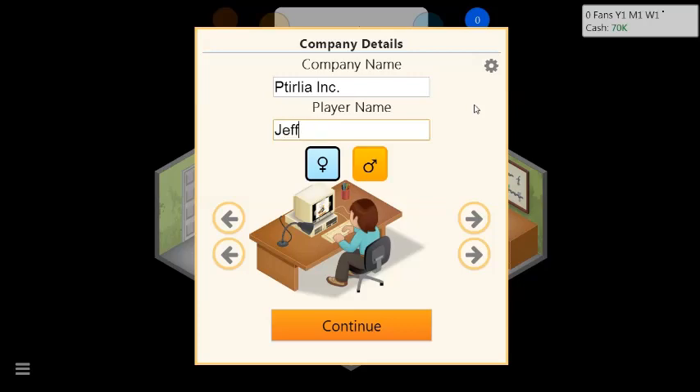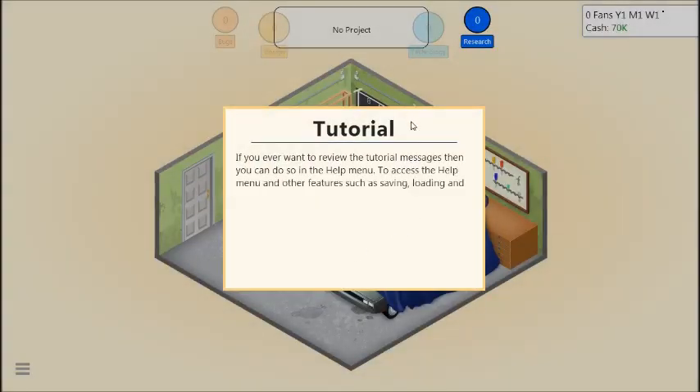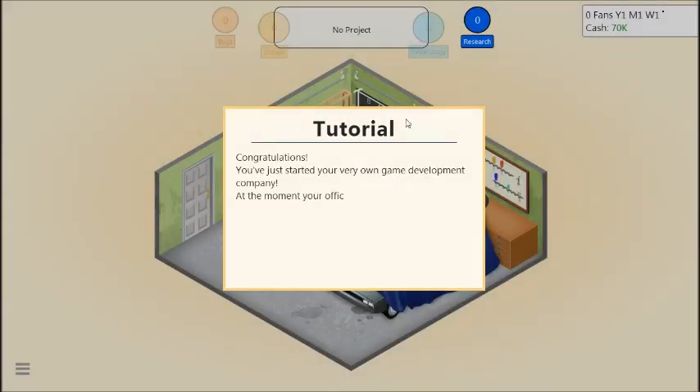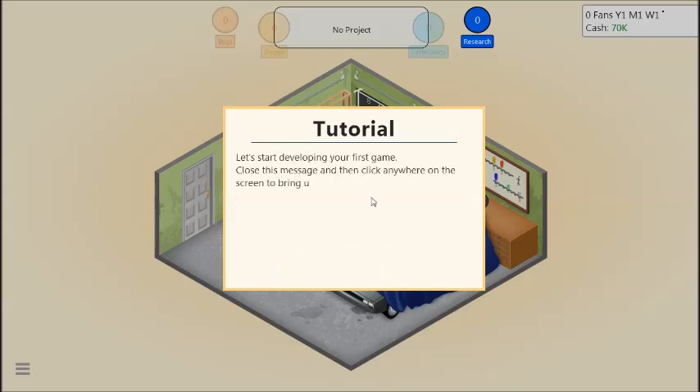We're gonna be Jeff. I don't know why, but I just feel like Jeff. Let's find someone who kinda looks like me. I'm not gonna import hints because I want to do the full tutorial. Congratulations! You've just started your very own game development company. Your office is in a garage and you are the only employee. But don't worry, many successful businesses have started out this way. Okay, let's start developing your first game.